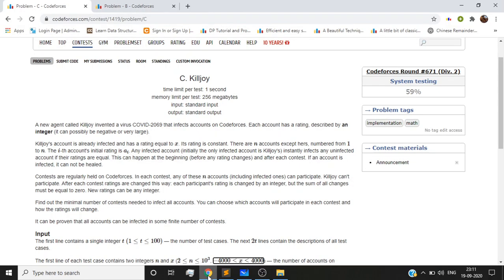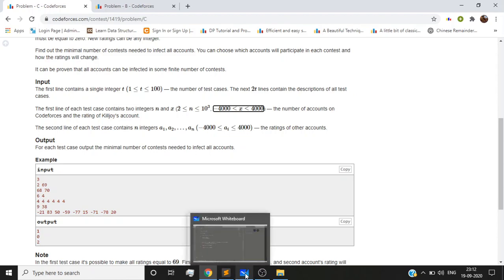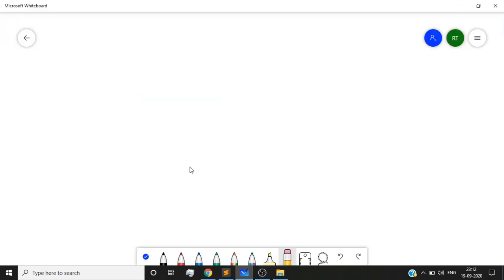Hello friends, today I am going to discuss a problem from Codeforces Round 671 Division 2. The problem name is 'Killjoy', the third problem of the contest. We are given an infected rating which has COVID 2069, called x, and other ratings which we want to get infected. A rating gets infected when it equals an infected rating, and once infected, it can infect others too.